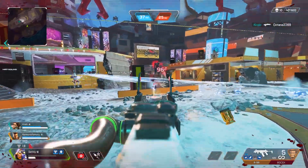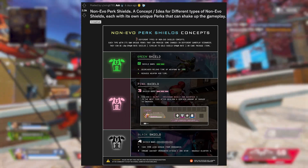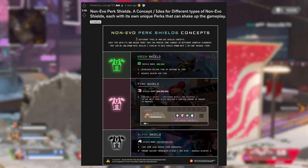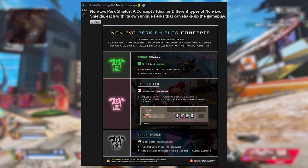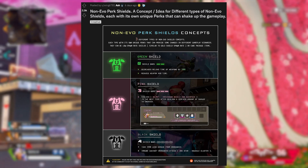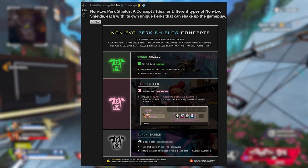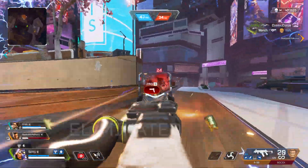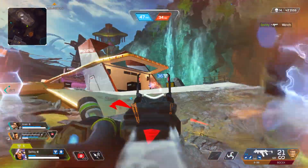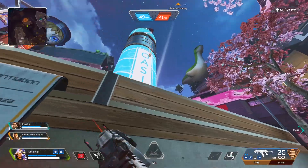Lastly, I wanted to go over this Reddit post with a cool concept that got 2,500 upvotes in six days — non-Evo perk shields, a concept for different types of shields each with unique perks to shake up gameplay. First, a green shield with two bars that decreases reload time by 10% and reduces ADS time. Another is a pink shield with three bars that evolves your helmet, knockdown shield, and backpack to the next tier after dealing a certain amount of damage — like an Evo shield but for your other items. Lastly, a black shield with four bars making you take 15% less damage from ordnance and making you immune to ordnance sticks like the Arc Star and Knuckle Cluster. I think those are really cool concept ideas — it would make you a bit more of a tank since you wouldn't have to avoid grenades nearly as much.